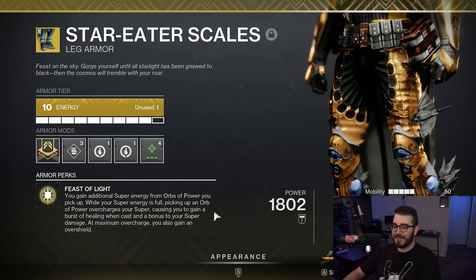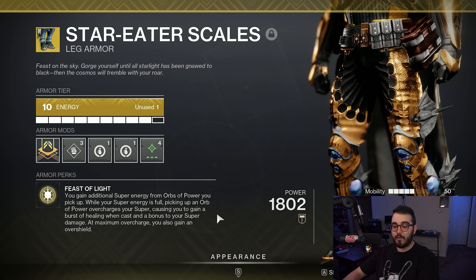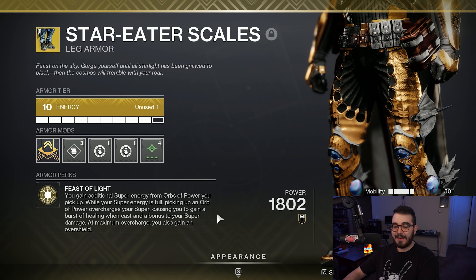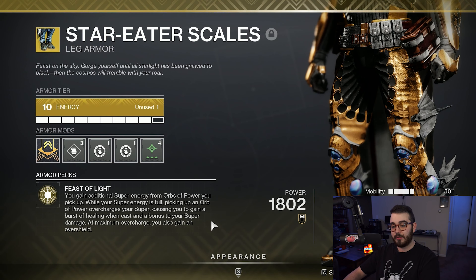First up, let's go over the exotics. It is the Star Eater Scales, with the perk Feast of Light. You gain additional super energy from Orbs of Power you pick up. While your super energy is full, picking up an Orb of Power overcharges your super, causing you to gain a burst of healing when cast and a bonus to super damage. At maximum overcharge, you also gain an Overshield.